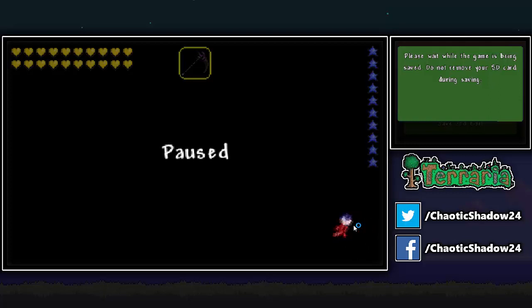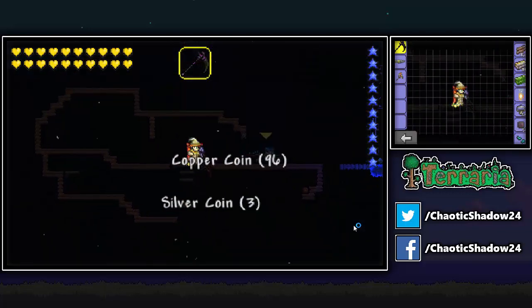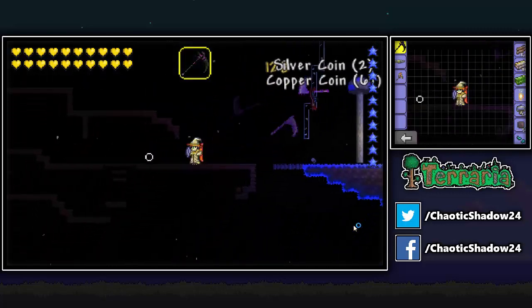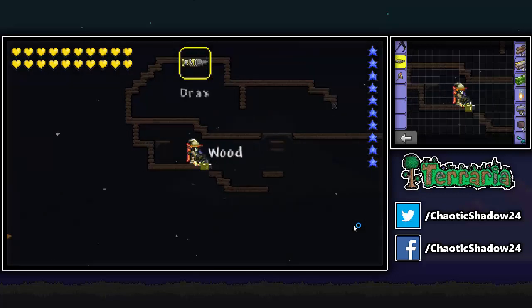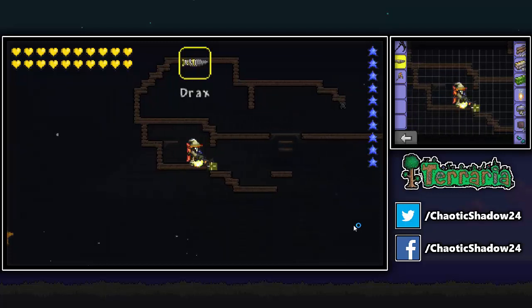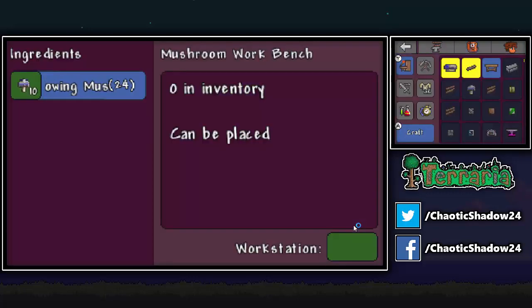They're super annoying. Seriously, I wish there were some sort of item or potion at least to kind of stop enemies from spawning so much. There's a potion called a battle potion which lets enemies spawn much more — I wish that existed for making enemies spawn less. I think that'd be really cool, but no, that doesn't exist. Anyway, I'm going to make some more wood platforms here so we have more space for these chests.